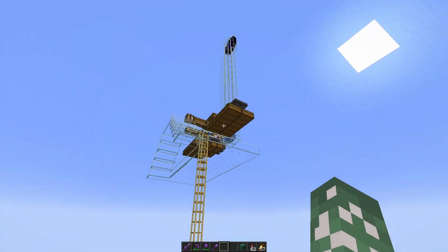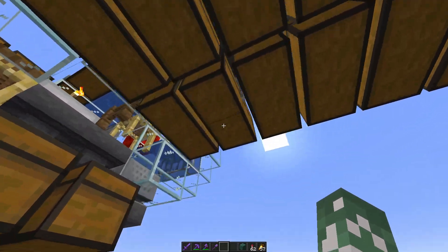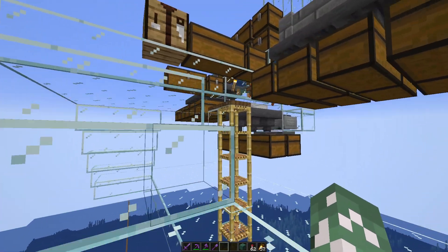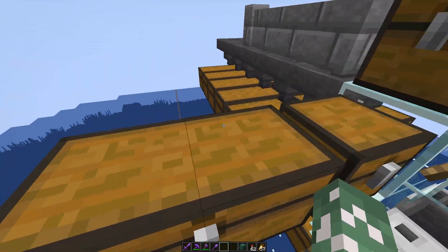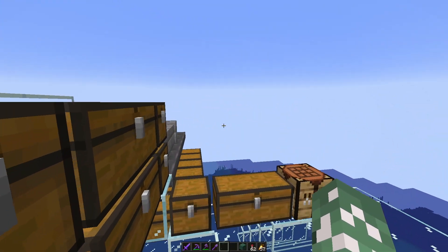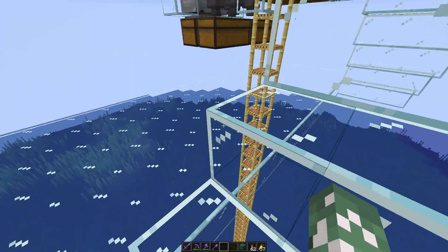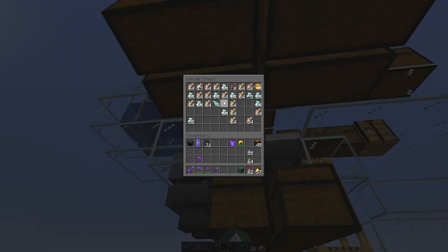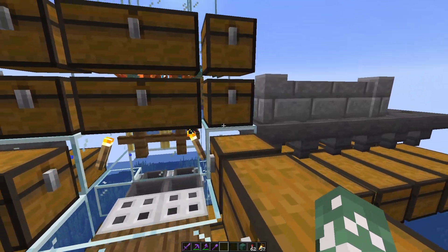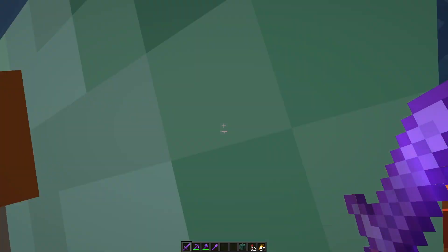The guardians go all the way up through the nether portals into the collection area. I improved it a bit by adding an underneath section so I can access all the chests easily. I have more cod than I'll ever use. You can see it's working, but I'm lacking in prismarine crystals. I might need to AFK here for a bit. I'm also planning to make a sorting system so I don't have to look through all the chests. I'll just kill any guardians that are here like that.